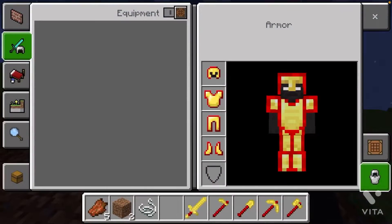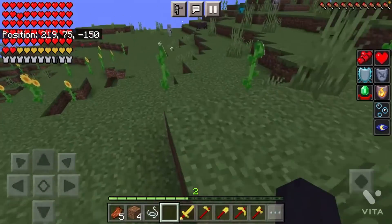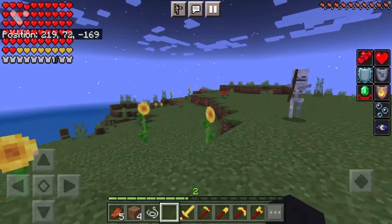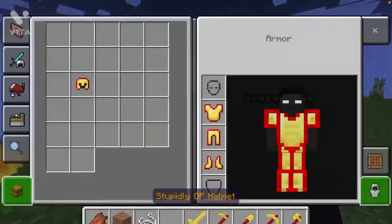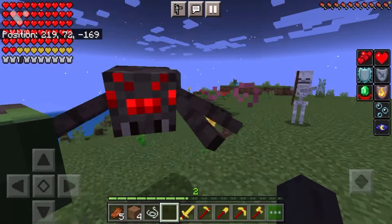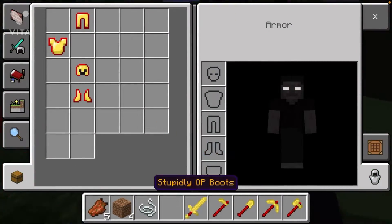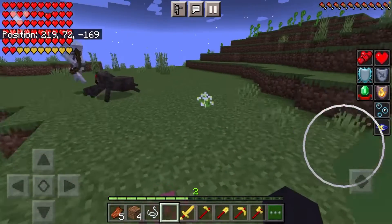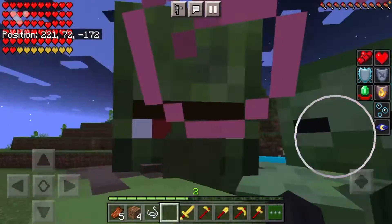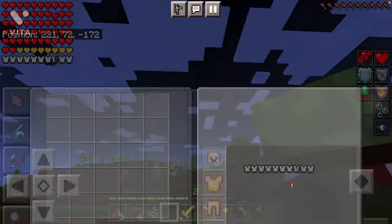What happens if I only wear the helmet? What happens if I don't wear the helmet — will I take damage? What about this? The potion effects are still active even without the full armor. I still have the potion effects. All right, just in case, I'm gonna keep the armor because it looks kind of cool.